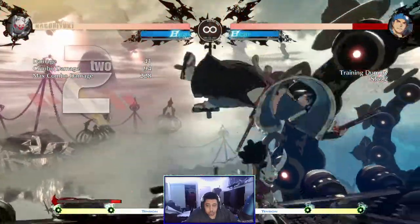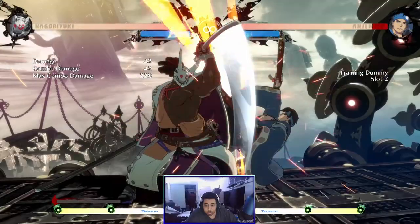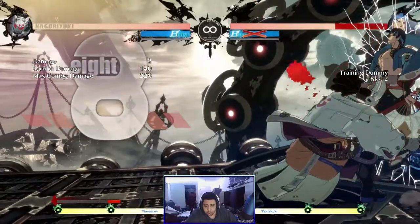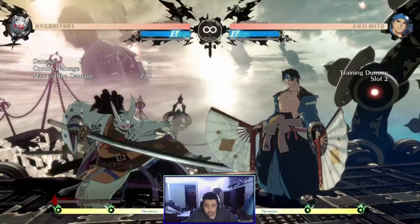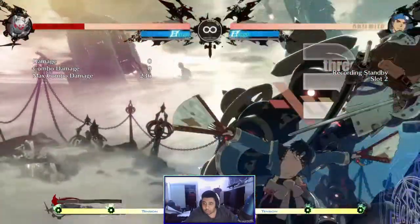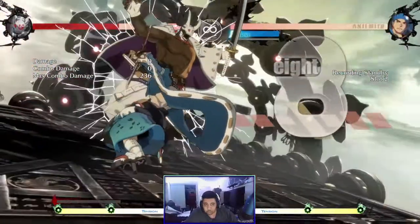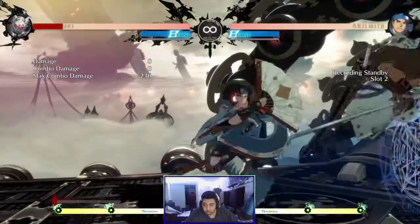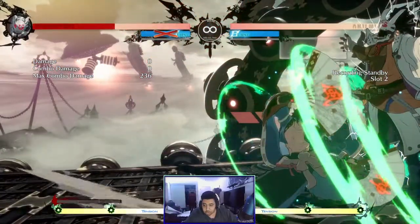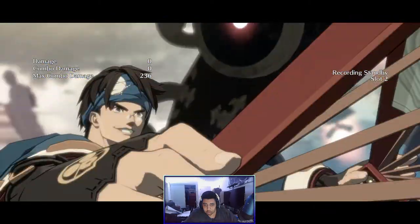Mid-screen or in the neutral, your goal should be to close the distance between you and your opponent and try to push them towards the corner. You want to do combos that keep them at the best distance for you to throw out more attacks and keep them blocking. In the corner, you want to rack up as much damage as possible and make sure you're able to press an attack right as your opponent is waking up. It's also good to know when the wall is about to break, as some characters might not want to break the wall and keep their opponent cornered.